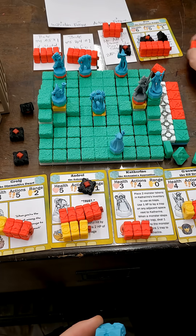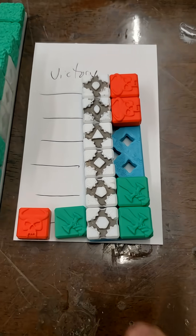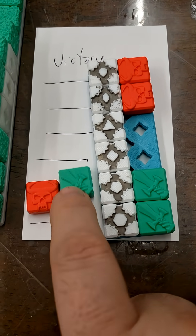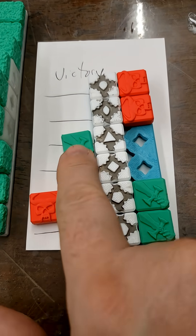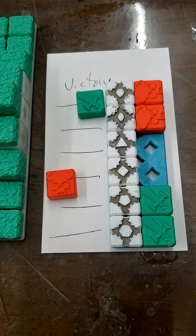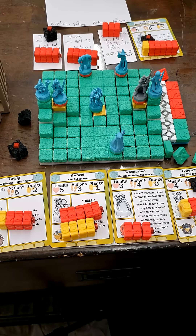So I made some notes, made some changes, and immediately jumped into a second playtest session. One thing that I changed was, instead of simply accumulating points, I created a victory track that you have to buy your points into. Three inspiration points moves you up the victory track one step, if you decide to cash that in.